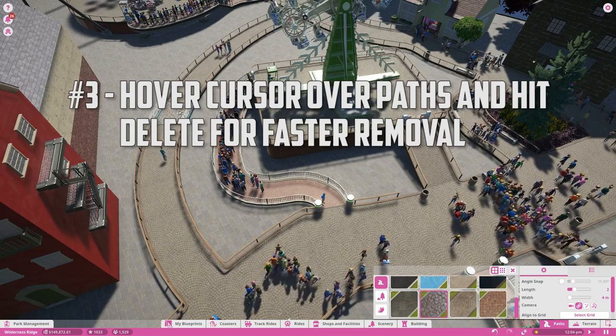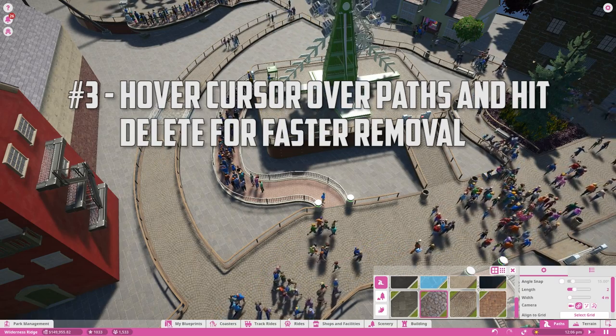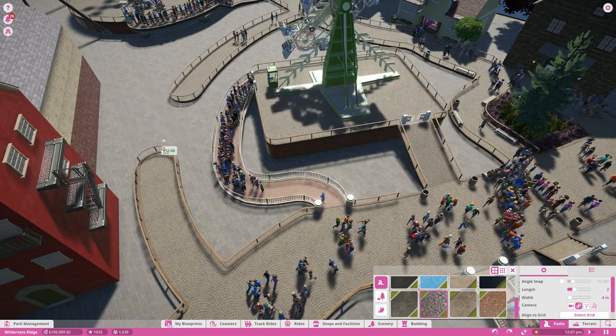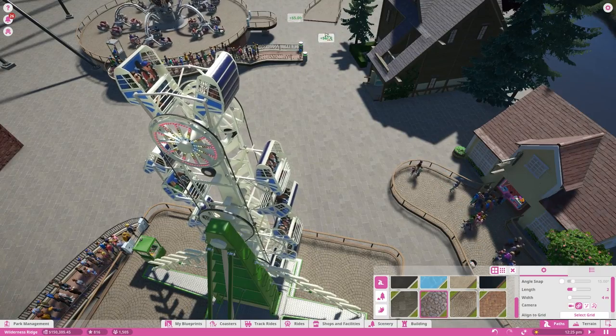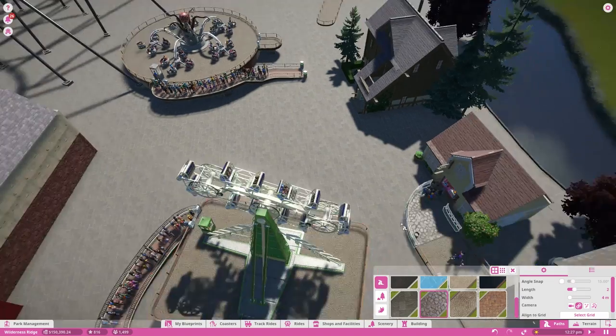You can hover your cursor over a path section and hit delete instead of precisely right-clicking everything. This helps out when trying to clear a large quantity of paths quickly. Just make sure you are in edit path mode to do so.